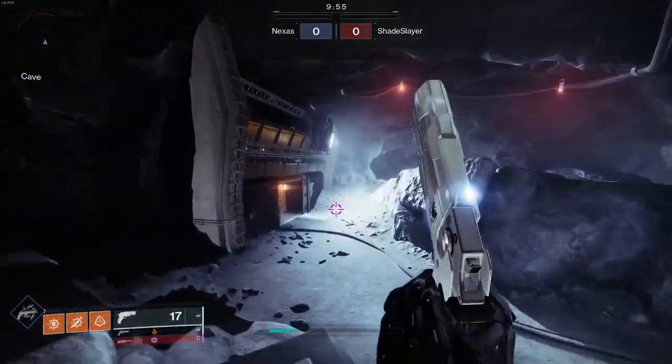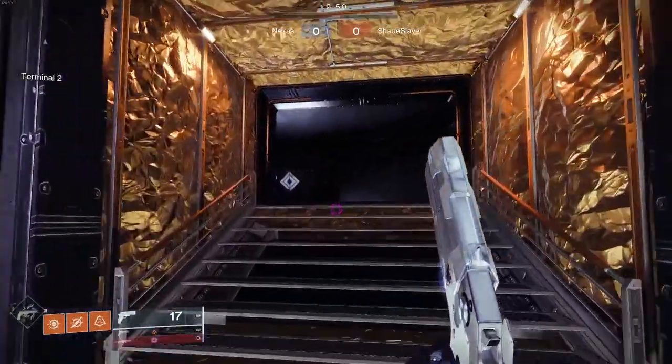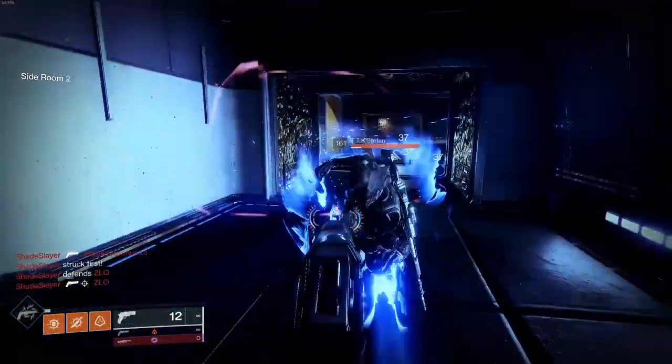We're going into some Rumble with Traveler's Chosen, and this is Anomaly. This is going to be sweaty as hell. This map is tiny for a sidearm, but it means we should be able to rack up kills with it.